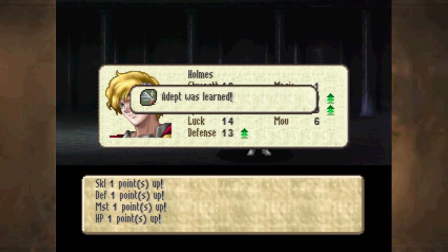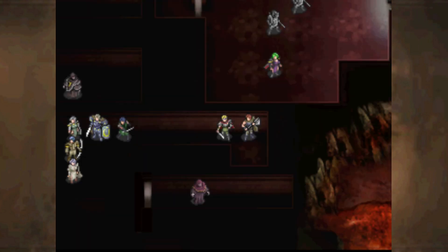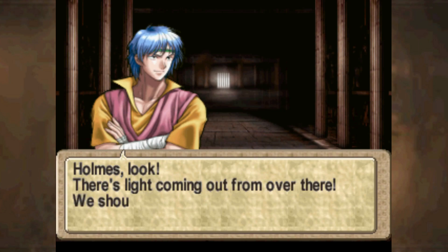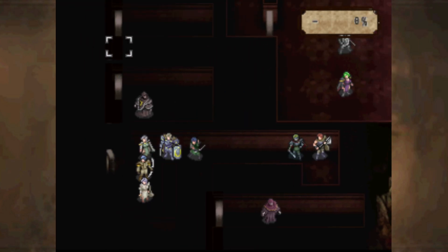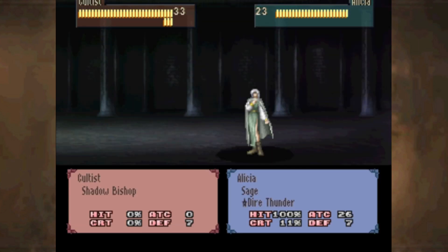The funny thing was, when Holmes was attacking the boss with the Blessed Bow and I realised I didn't double — here's the point where the objective changes. Holmes is like 'we need to get there.' They kind of troll you: it says it's a defeat boss map, but actually there's one more condition — Reach Door. I was thinking 'if only Holmes had a dent,' and I was pretty sure he didn't have it, and then he learns it immediately after killing the boss.